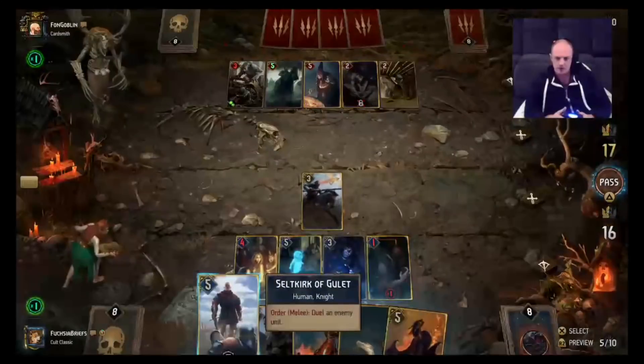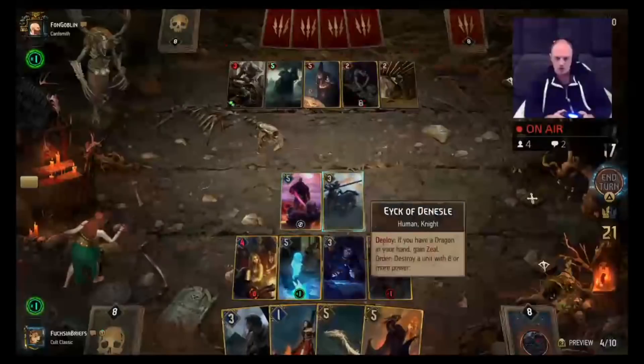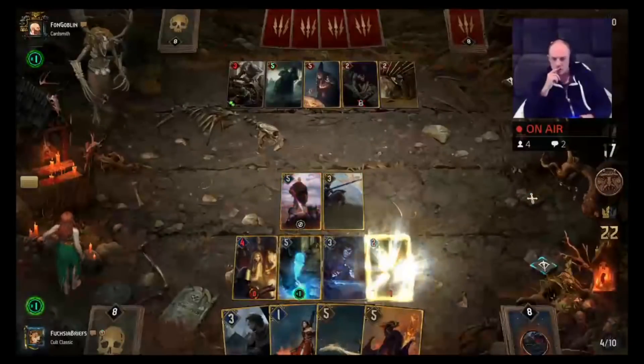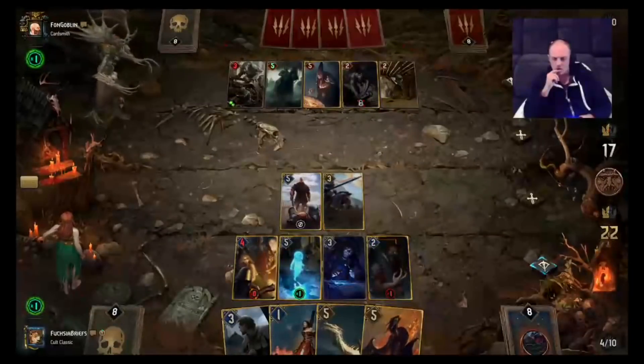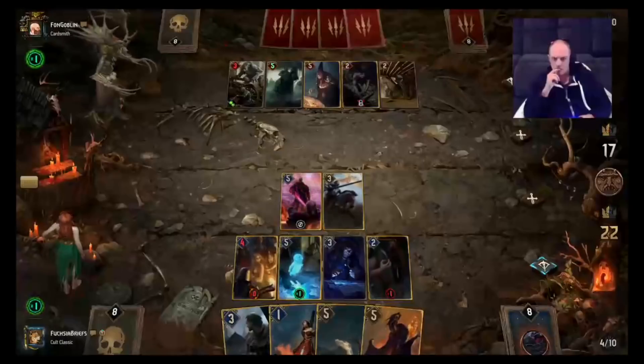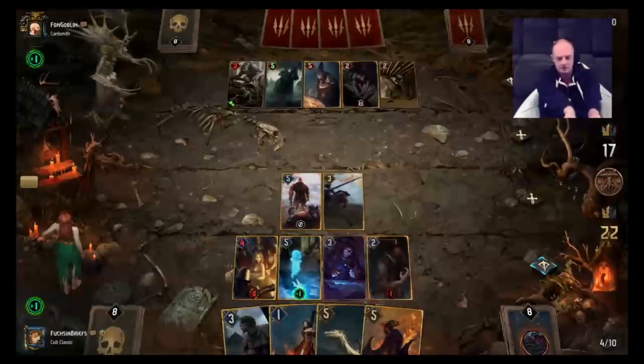We will put down Seltkirk here. Stand and fight, cowards! He is lining up that back row for us, which is very good for our Sabrina.